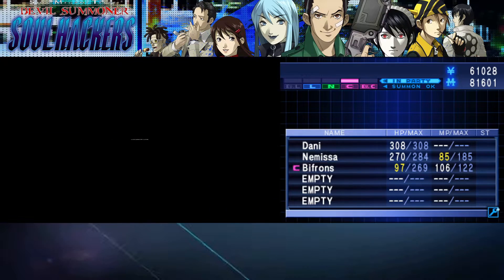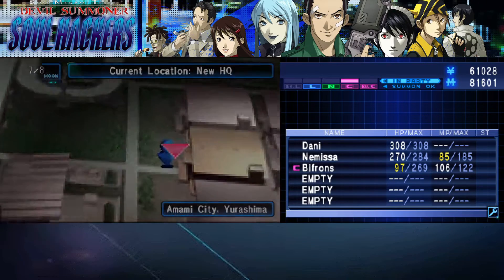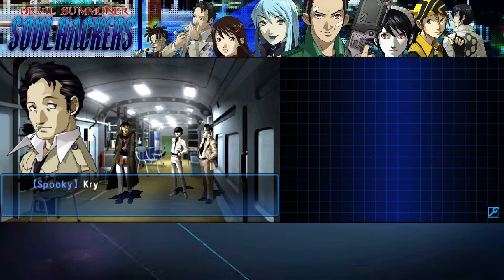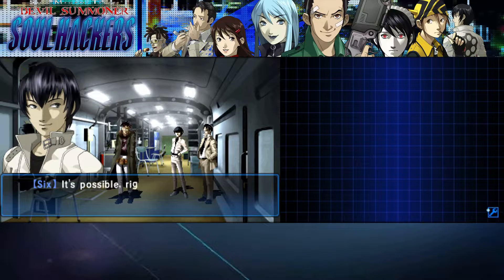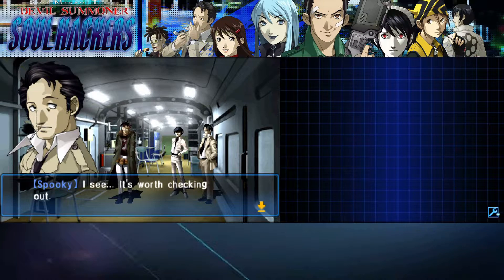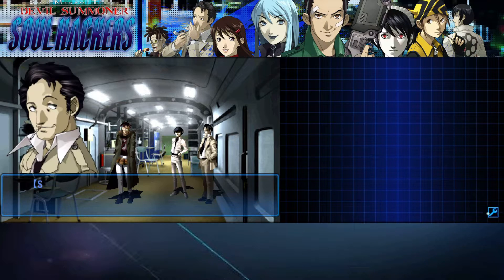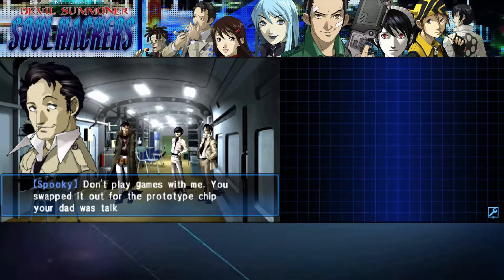Yulashima — yeah, here we go. The crypto chip is connected to the disease — it's possible, right? Like Paradigm X, the crypto chip is only used in Amami City. 'Hey Lunch, show me the crypto chip that was in this PC.' 'What are you talking about, Willis? You swapped it out for the prototype chip your dad was talking about, didn't you?' 'I can't fool you, huh.'